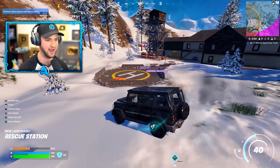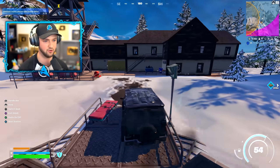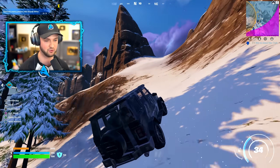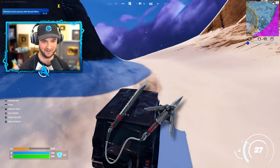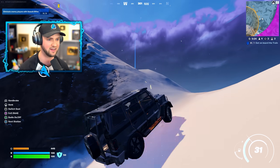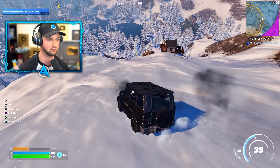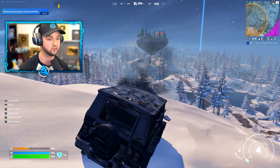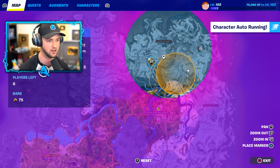There's a helipad — does that mean helicopters are going to return? One thing I haven't found yet is the grappler blade, which you can use basically like a grappler but also as a blade. Kind of similar to the Attack on Titan mythic — because that was so popular and everyone liked it so much, they've brought it back in an original Fortnite form. There is also a floating island — no way, they've added a floating island onto the map.